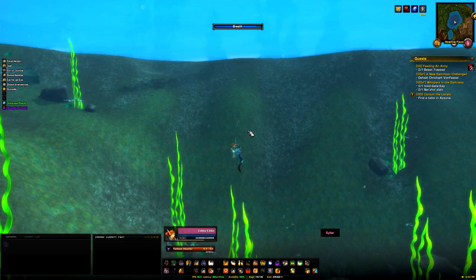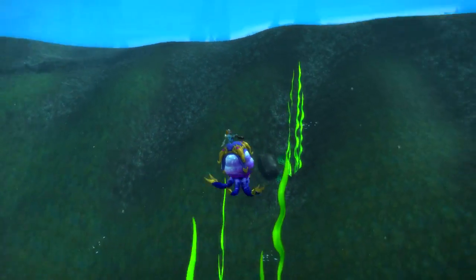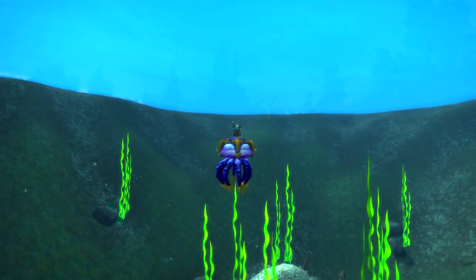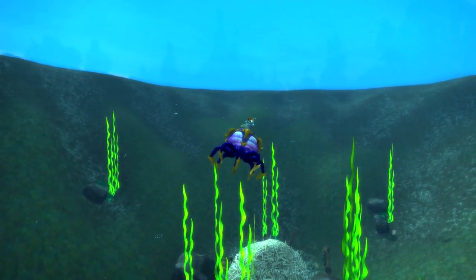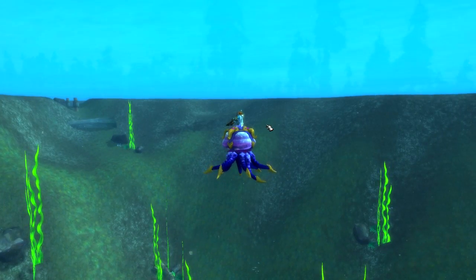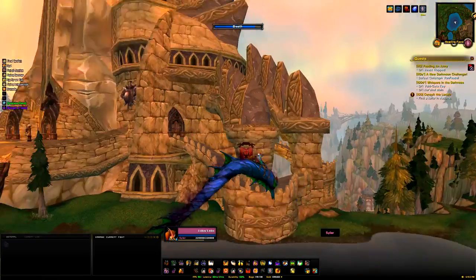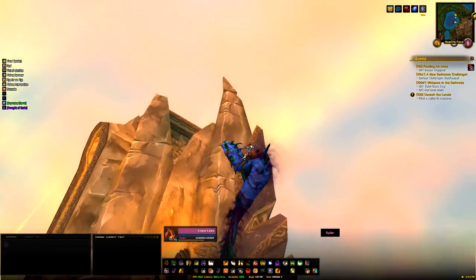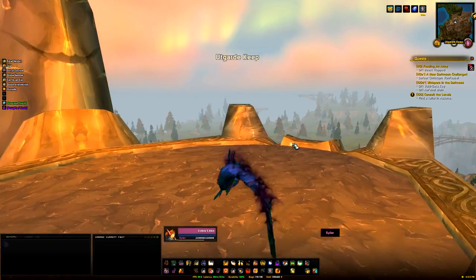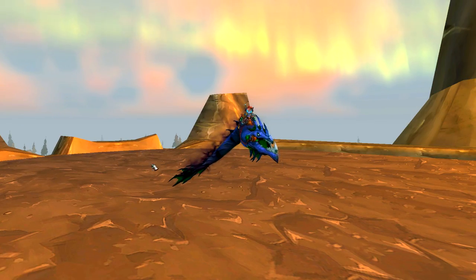The final two mounts are the Fathom Dweller and the Riddler's Mind Worm — both secret mounts added in Legion requiring at least a level 110 character. You need to follow specific steps and fly to different areas around World of Warcraft. The Fathom Dweller requires killing a mob whose loot table rotates weekly, so you may need to check back over multiple weeks. The Riddler's Mind Worm is a guaranteed reward at the end of its quest line. Both are very accessible for a level 110 character and should take about an hour or so — guides will be linked in the description below.